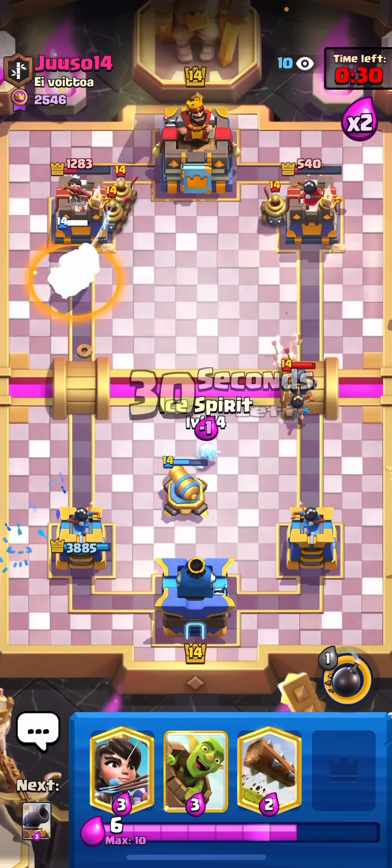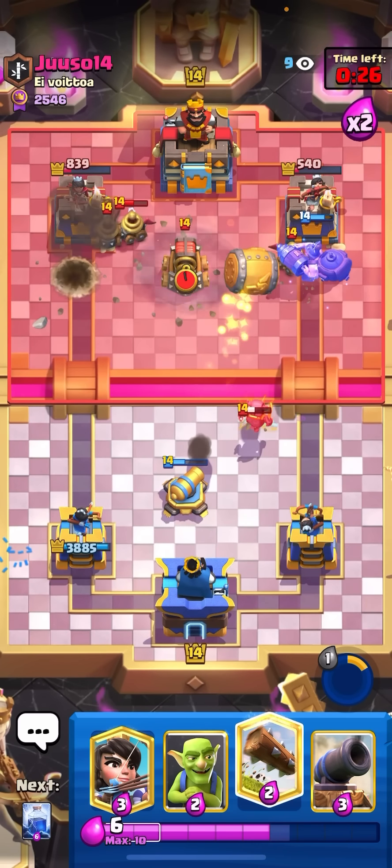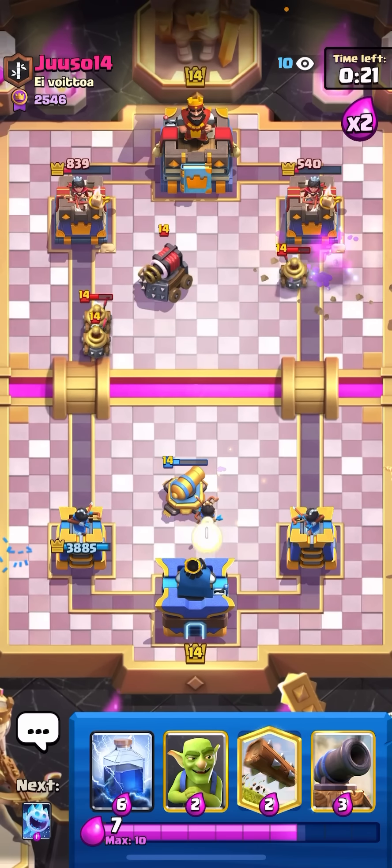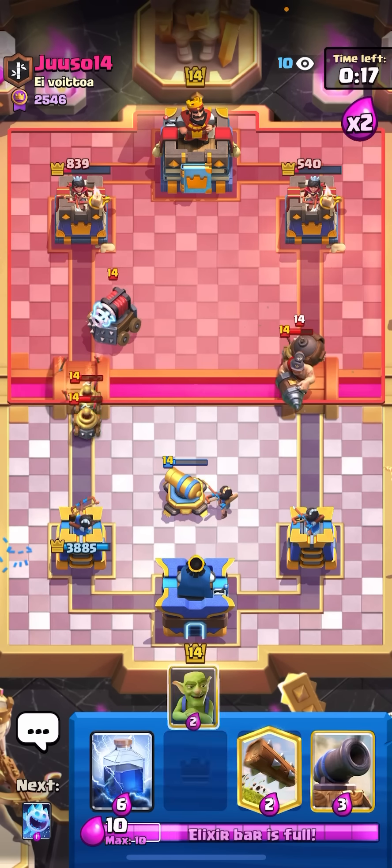I'm just going to pop the ability here, try to hit the zappies and get some tower damage. I hit one of the zappies. I'll barrel with this as well — make sure to finish off the tower or force out the arrows. I'll princess here to finish off the zappies. Next barrel will, no matter what, put him into lightning range.